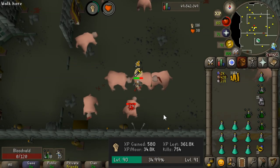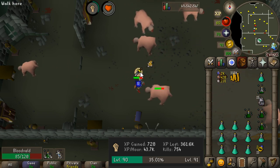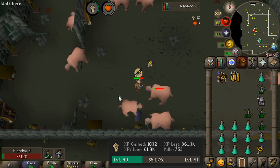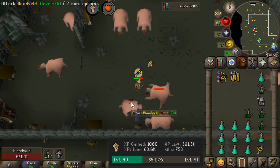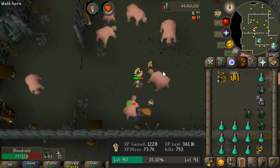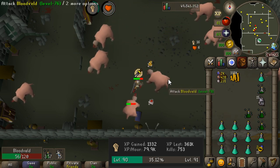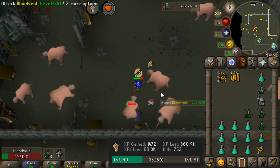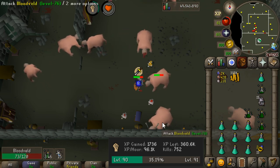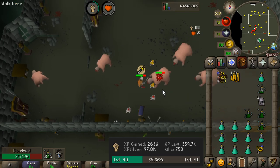The last weapon I want to try is the Ghrazi rapier, which should be the overall best weapon for training strength — and possibly attack as well. This item costs almost 200 million GP; I got it for 174 million, so it's not really viable for most people. In this video I'm not accounting for degradable or chargeable weapons, so we're not looking at the Blade of Saeldor, the Blessed Saradomin sword, the Abyssal Tentacle, or anything like that — just standard training weapons.